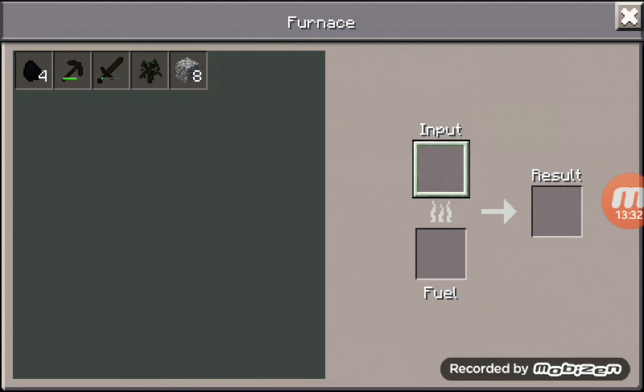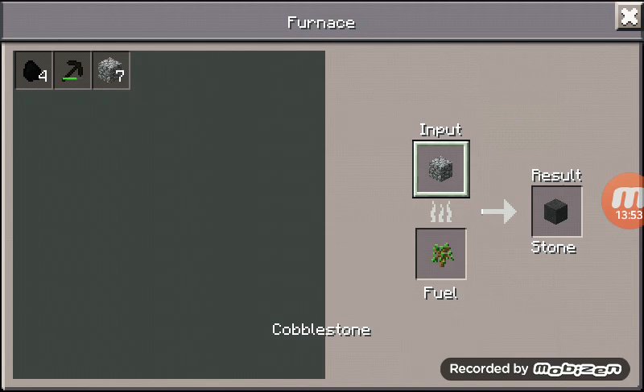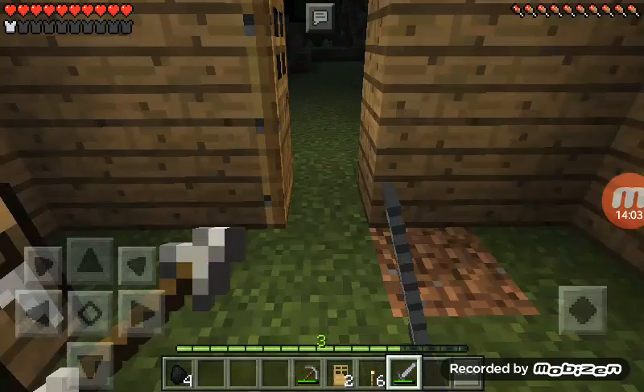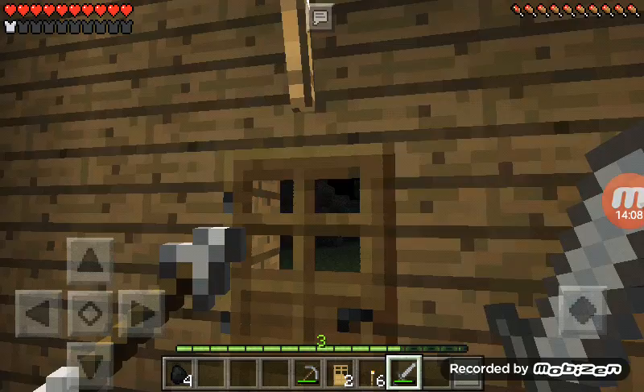Okay, what to do now? I'm just gonna waste this one because I don't really need it. Good, that's wasted. I'm gonna waste this one too. There's still — oh my god, I have to make a chest though.